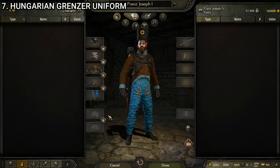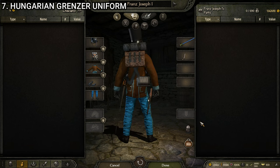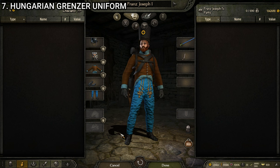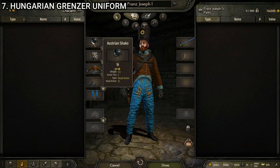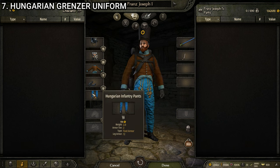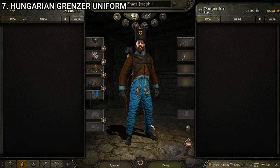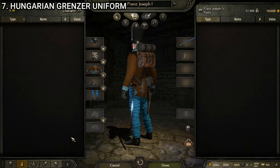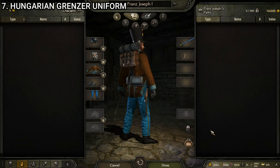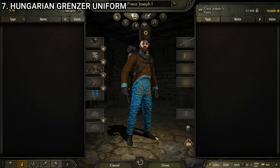Next up, we have the Hungarian grenzer — a border guard slash frontier patrol type troop from the Napoleonic era. The grenzer uniform is made up of the Austrian shako, the Austrian equipment black, the Austrian grenzer uniform (using the ninth variant for the color), the officer gloves black, and the Hungarian infantry pants. Blue and brown going on with this one definitely gives it a little more body and uniqueness. In a weird twist of fate, that brown and blue is actually a decent contrast, so not a bad uniform.